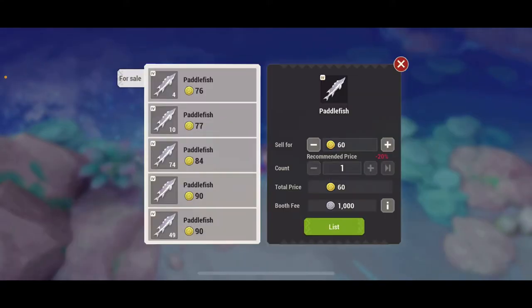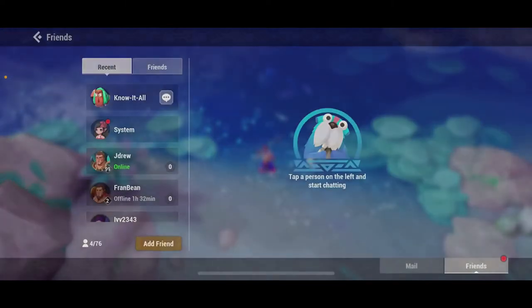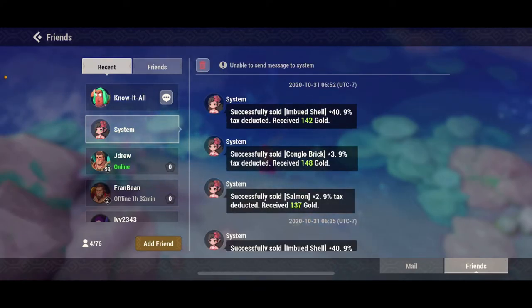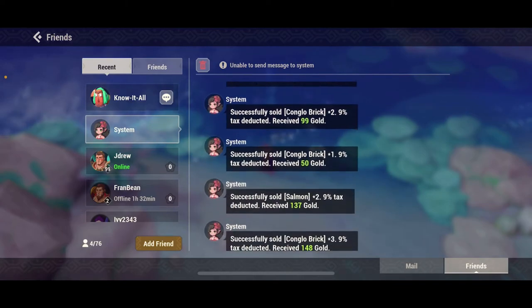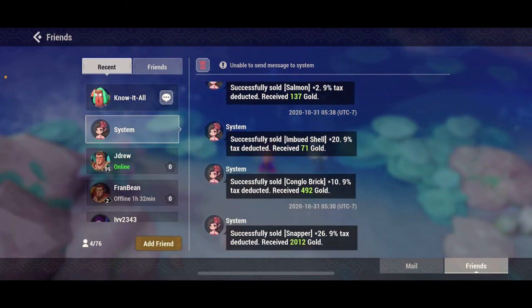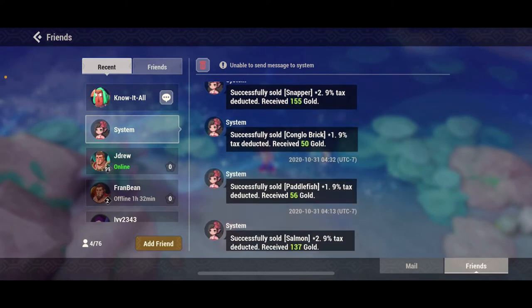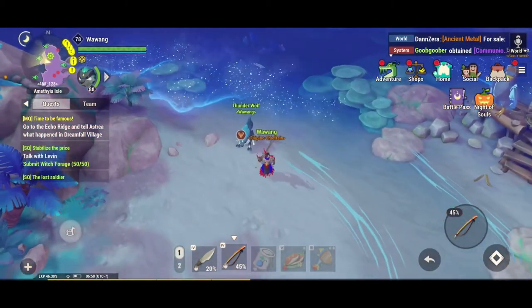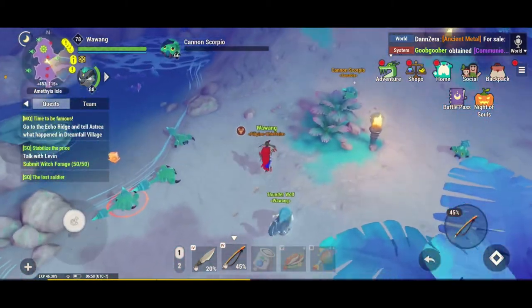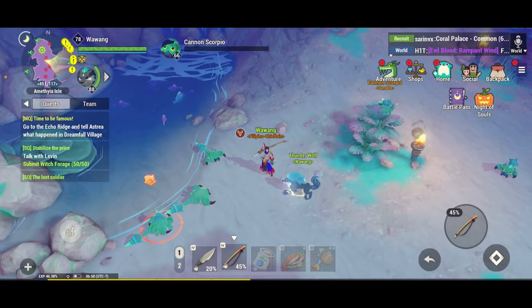A paddle fish sells for 76 gold. So I sold the imbued shell, salmon, snapper, and paddle fish — these four things. You can sell all four at once and get a lot of gold by selling all four at the same time.